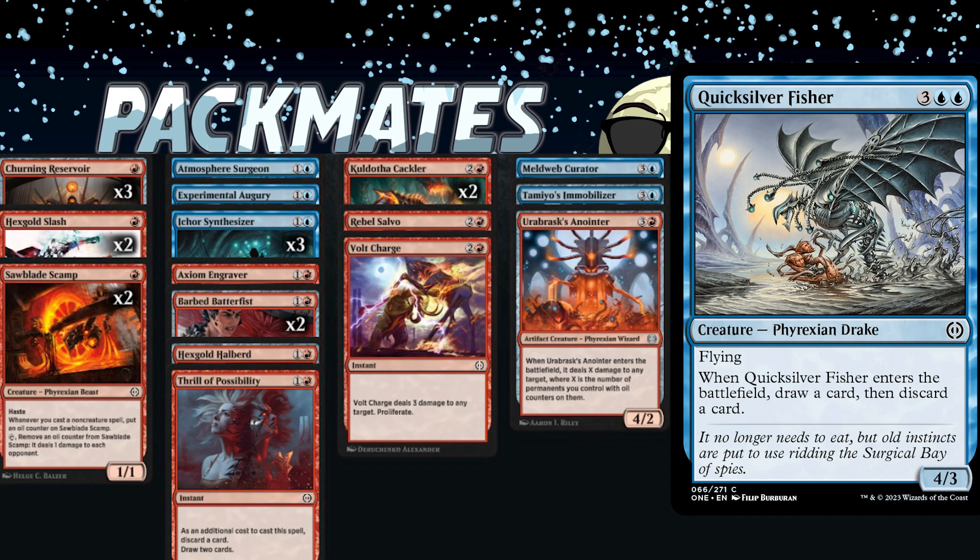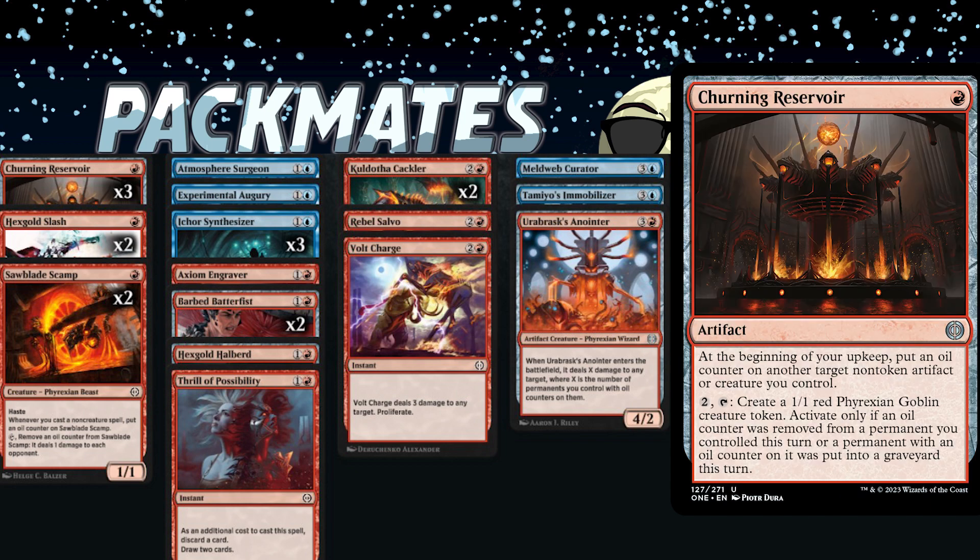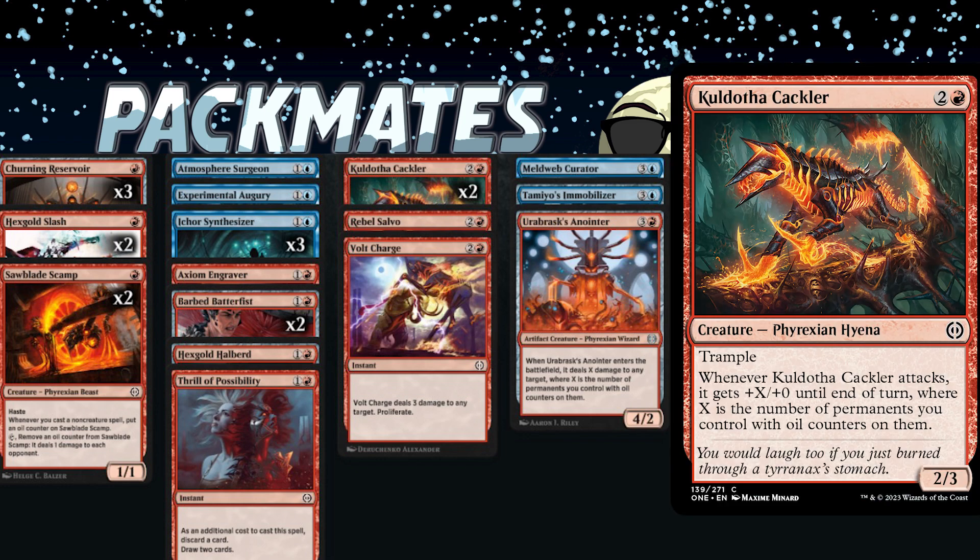The uncommon that made this deck work the most was Churning Reservoir — the one-mana red artifact that puts an oil counter on something at the beginning of your upkeep. Then you can pay two, remove an oil counter from something, and create a 1/1. This enabled all my oil synergy, which feeds into my next key common: Kuldotha Crackler — the 2/3 with trample that gets +1/+1 for each permanent you control with an oil counter on it.